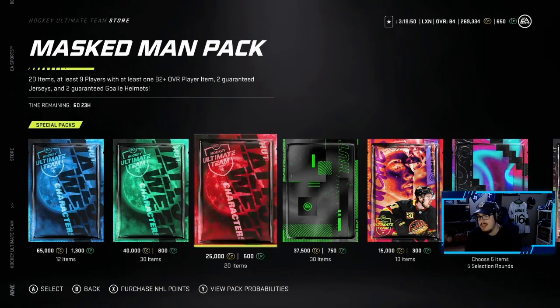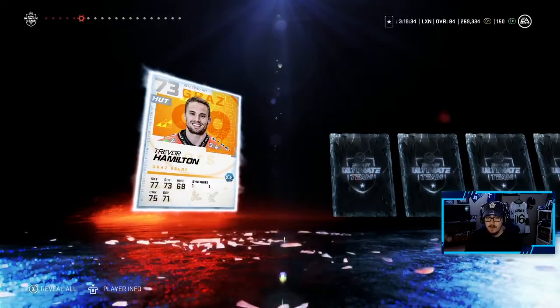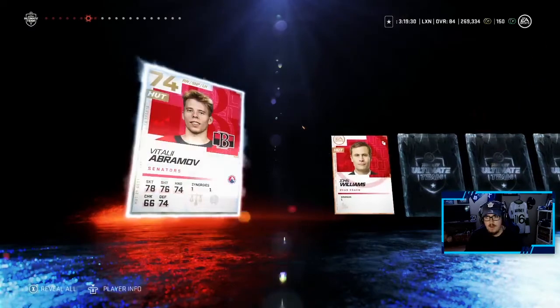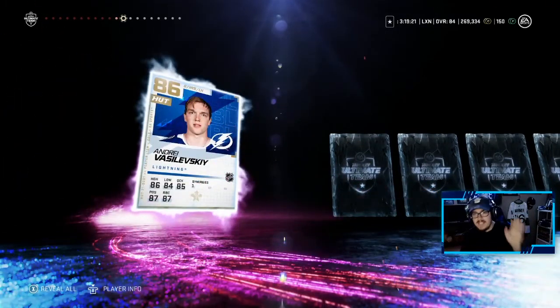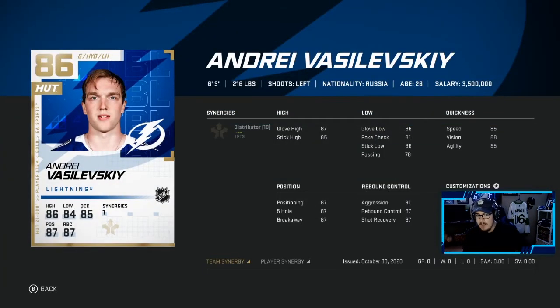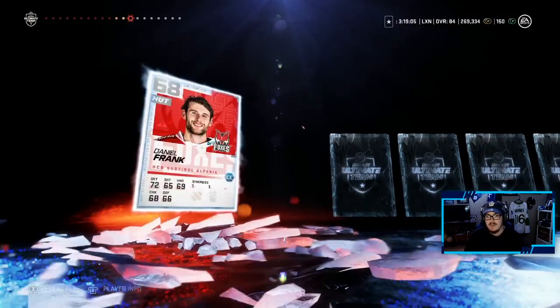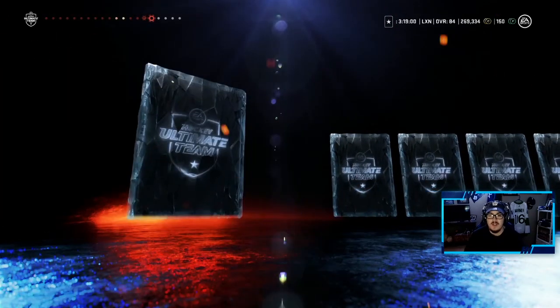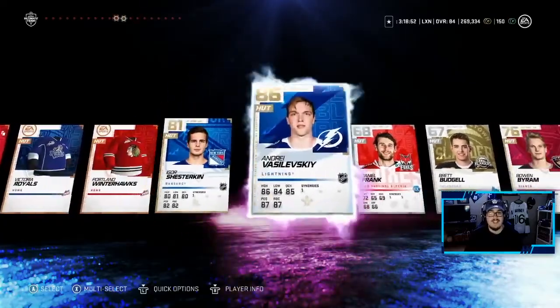Now we're going to try opening up the Masked Man Pack — we're guaranteed an 82 plus overall. Hopefully it's higher than 82. There's a Curtis Lazar on the Sabres — didn't know that — and a goalie mask, Luke Coon... who's going to be our 82 plus? It's a purple! That's our 82 plus — we pulled two purples in this pack opening. He has an 87 team of the week out but we'll take his 86 with Distributor synergy. It's Vasilevsky — one of the best goalies in the game right now! What a pack opening. We got our guaranteed 82 plus and it was Vasilevsky.